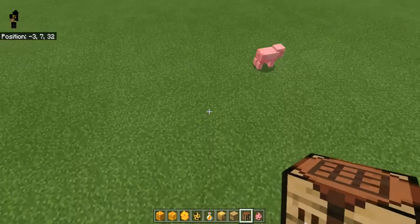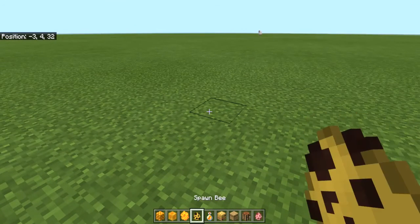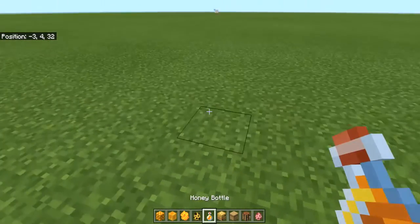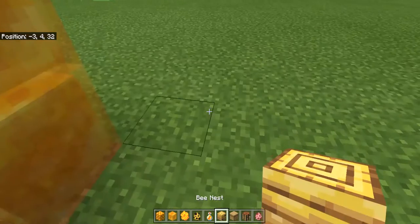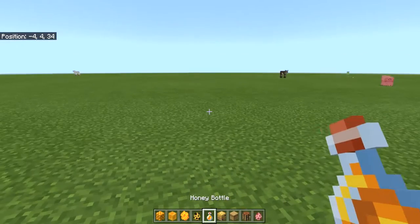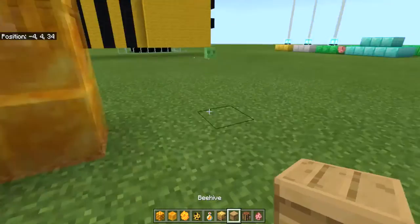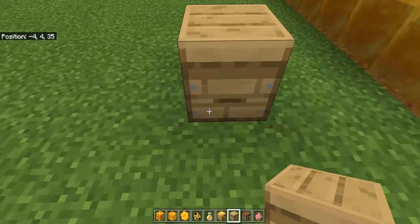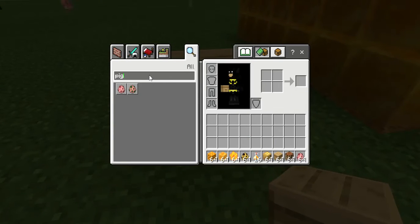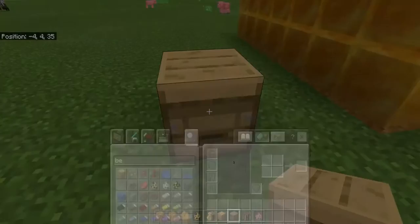Other stuff in the hot bar — honeycomb, which I'm not sure whether you can eat. There's a spawn bee egg — and that is a bee! A honey bottle: if you take a bottle to a bee nest which you'd find on a tree, you should be able to collect honey into the bottle. And there's a beehive — I think beehives can be crafted, but I'm not sure of the exact recipe.